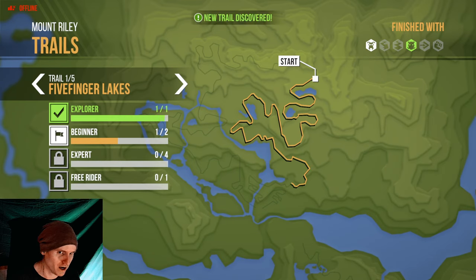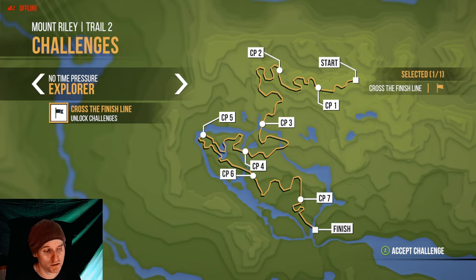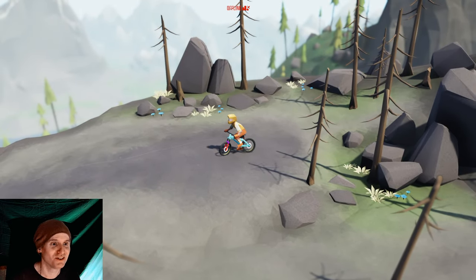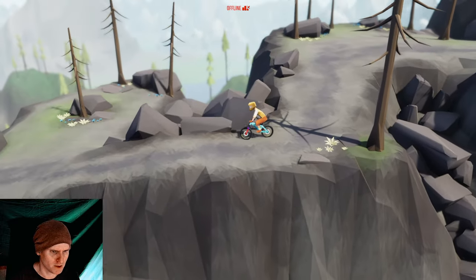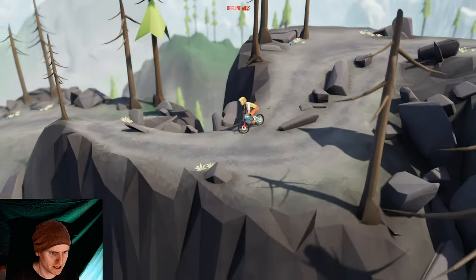It looks like there are five trails on Mount Riley. It is a DLC mountain — Titan Peak. Let's take a look. It looks like we've got seven checkpoints and then the finish, so there are seven real checkpoints. We need to unlock the challenges by doing the exploration mode. We'll stick with the Boar since it seems to be a pretty good bike. Oh, we're up high — you don't see much foliage at all. I think there's a little bit of snow or something going on.